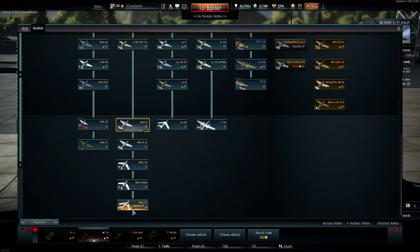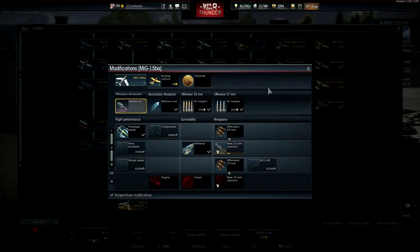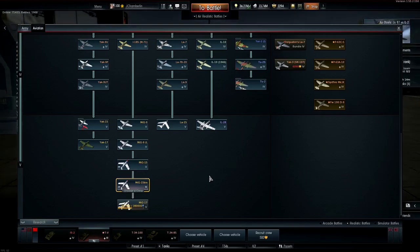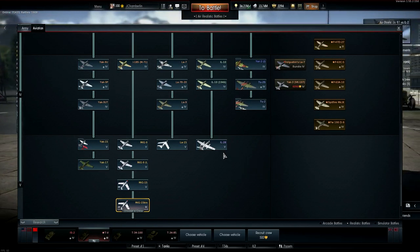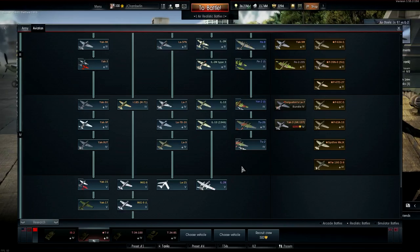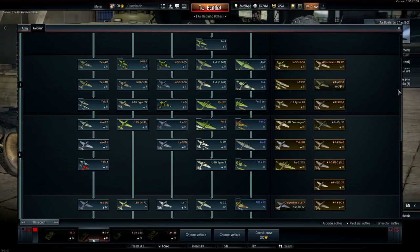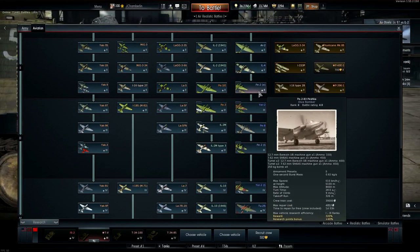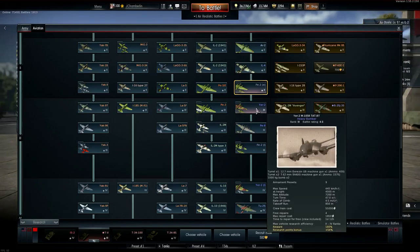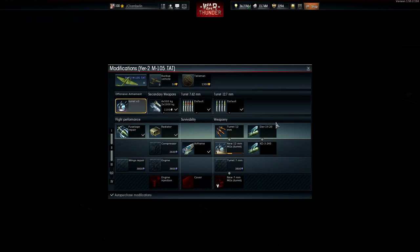For the MiG-15 bis, I have some upgrades because I bought a talisman and flew it a lot during a bomber hunting event — got around a hundred kills. My stats aren't because I'm great with the MiG-15; it's just bomber hunting. Stats cards lie. As far as attackers and bombers, it's really frustrating because they're all basically the same plane — mostly duplicates with very minor differences — and it's frustrating to get all these unlocked.